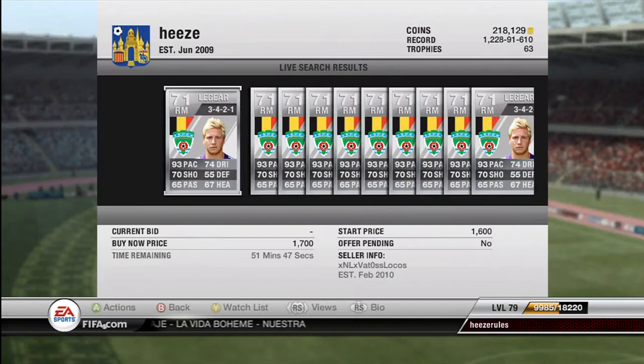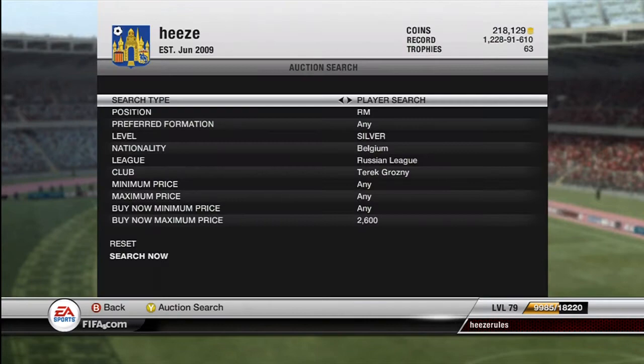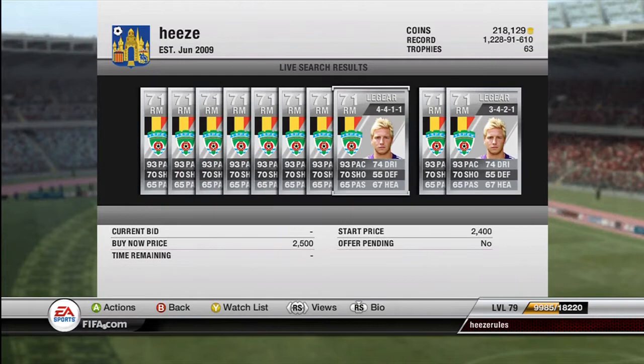We can find one page full of Jonathan Legards on various formations — 4-4-1-1, 3-4-1-2-1. For 4-4-2 you'll probably have to look later in the evening because I'm looking quite early in the morning, so there are a lot less auctions on the market at the moment. If you're looking in the evening, British and American users will probably find a lot more.